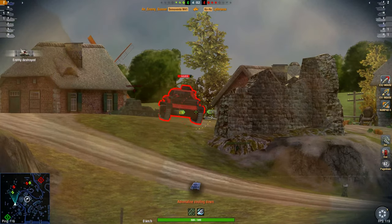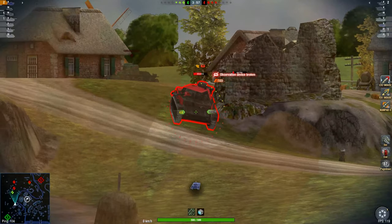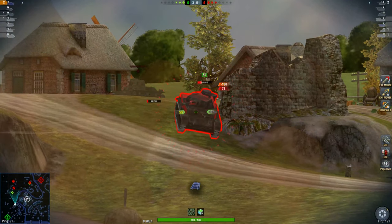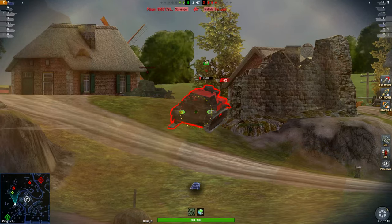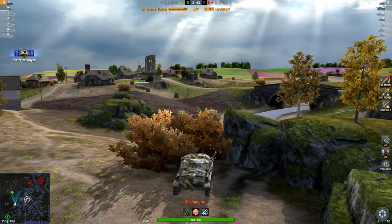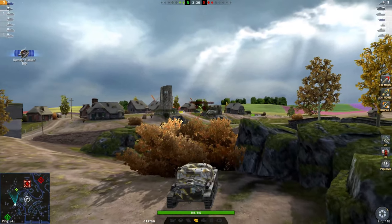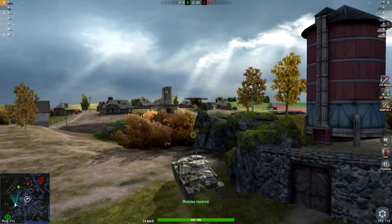I don't use markers above the tank - who the player is, what clan they're in, what tank it is. I just use the hit points. That's all I need at the present time. You will start playing with all the markers - you'll have 4 or 5 lines above that telling you what tier it is, what tank it is, what clan he's in. You don't need that after you've played for a while. But while you're a beginner, keep using all those markers until you learn what the tanks are.